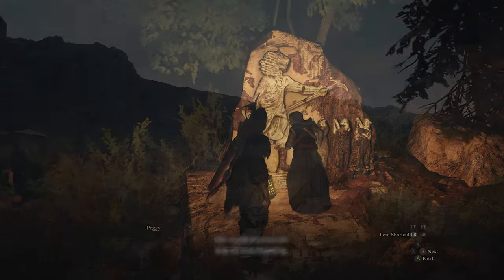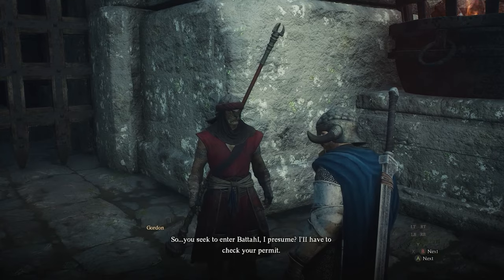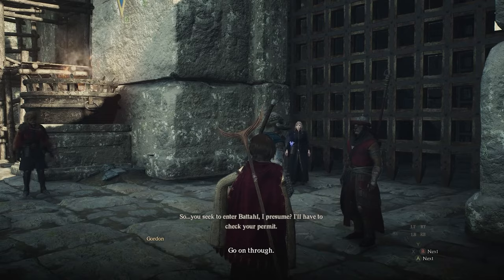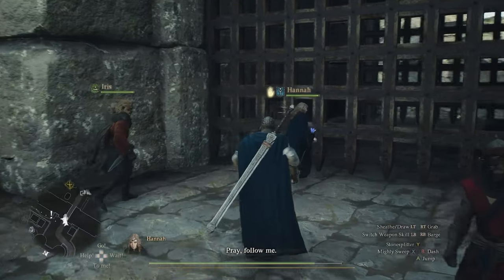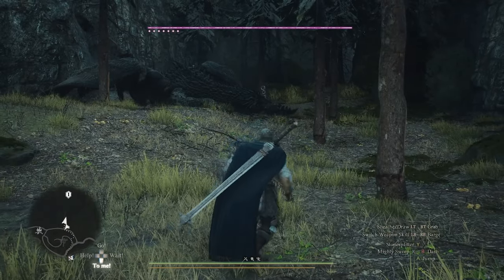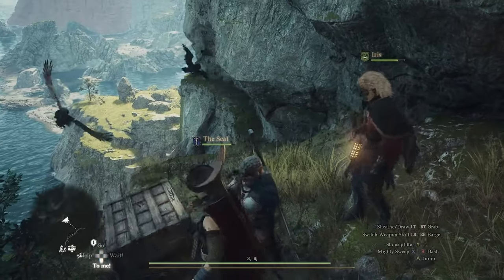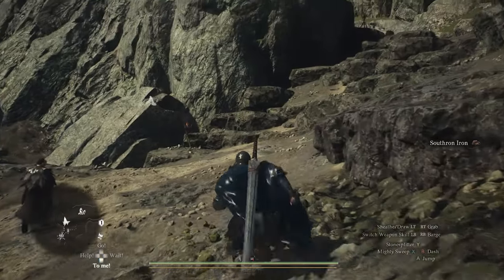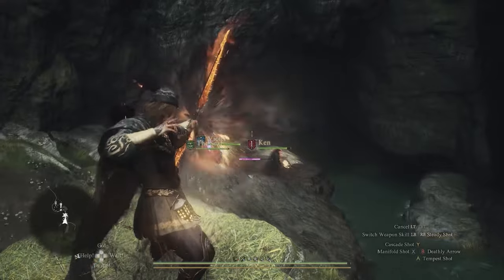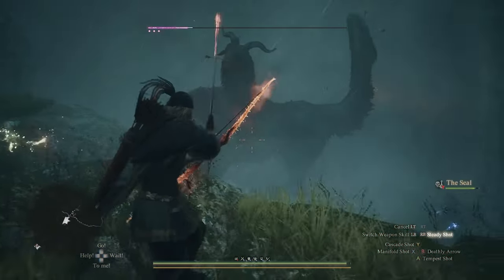Beyond the points of interest, you can usually find multiple paths to your destination. For example, going from Vermund to Battahl through the checkpoint town's border gate requires some sort of permit, and there are multiple ways of earning one. But that's not necessarily the only way forward — you can find a very well-hidden cave deep within the woods, past deadly cliffs and extremely annoying harpies, and end up straight into the capital city of Battahl. Alternatively, by finding a hidden cave entrance near the checkpoint town, you can cross through harsh mountain terrain and reach Battahl that way as well.